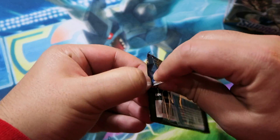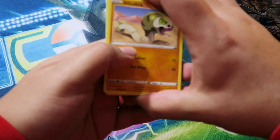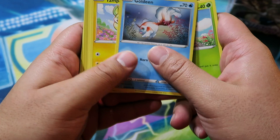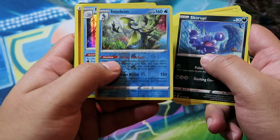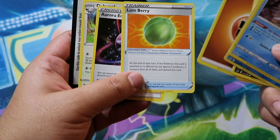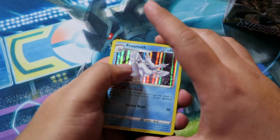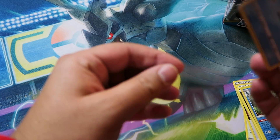Pack one: Silicobra, Blipbug, Goldeen, Yamper, Skorupi, and Celion is the reverse. Our rare is Frostmoth with the holo, and then Aurora Energy, Lumberi, and Dubwool. Frostmoth is obviously an extremely good card, so I'm happy about that. I'm gonna be building a deck with Frostmoth because of how good it actually is.